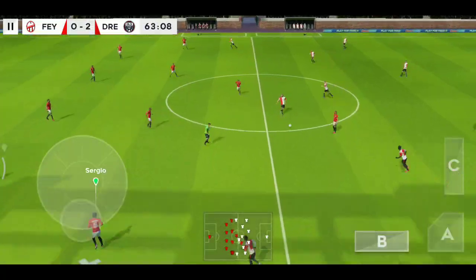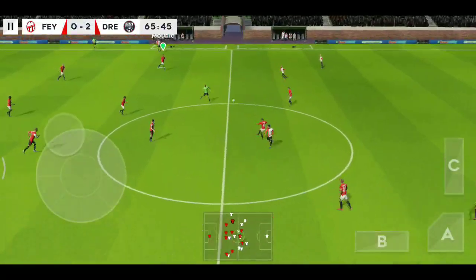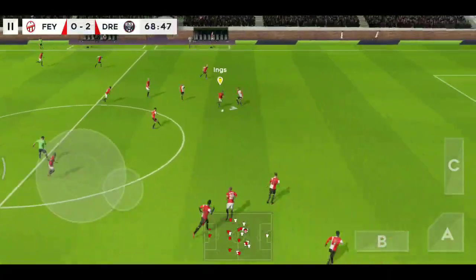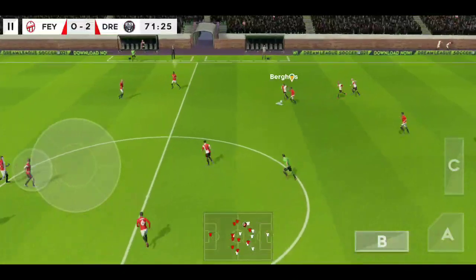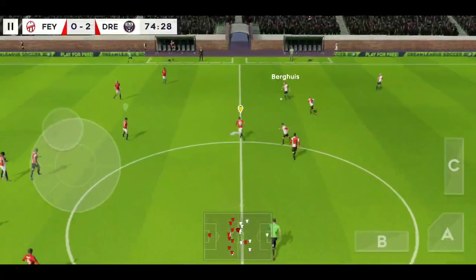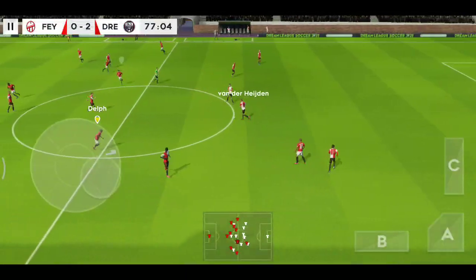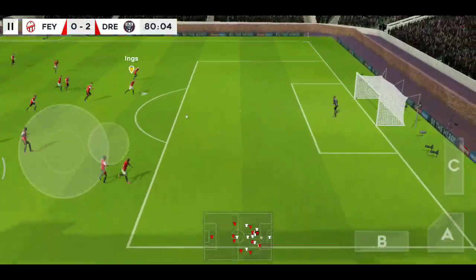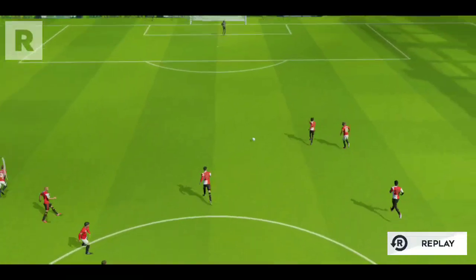The score is 2-0, and the next goal will prove to be decisive. He's cut it back inside and won it back for his team. He showed a bit too much to the opposition there. Defender in possession. Good interception. This is Berguis — determined challenge there — and dispossessed. He's found an opening, ball's crossed the line, it's out of play. Let's see how close that one was to going in.